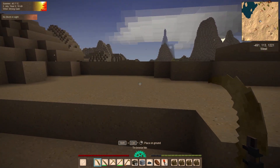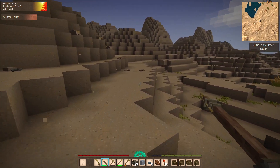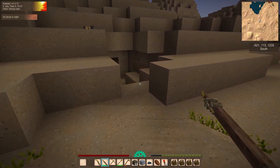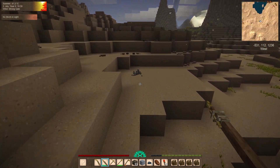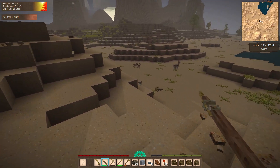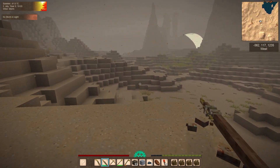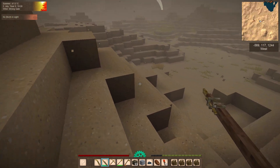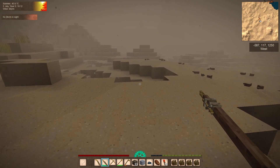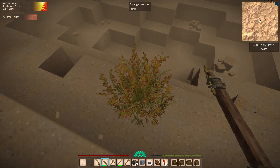There's a suspiciously round hole over here and I've taken to checking them because apparently - and who knew, not me obviously - meteors express themselves like this in the world sometimes as a crater or crater-like hole. But that's not one. There's definitely drifters down there. Oh, a gazelle! One of the things I'm looking for is bamboo, because I took the hunter class and to make the compound bow you need bamboo and I don't have any.